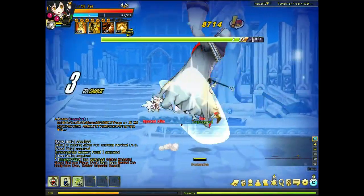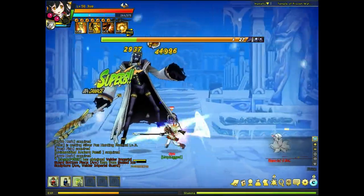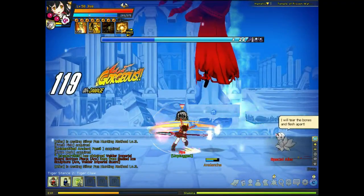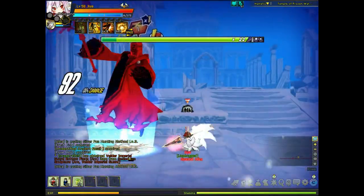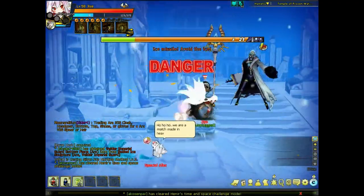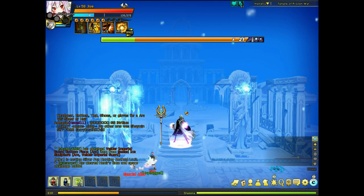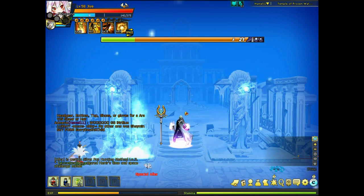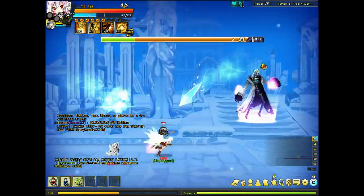And we have a boss here - Avan Lensh. This boss also hides into the background, but I don't think you can prevent it from going behind by yourself alone. It shoots missiles from the background and you have to run around like this if you're alone. If you're in a party, just jump in a circle - that works.